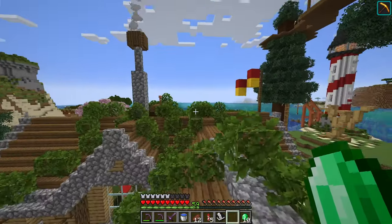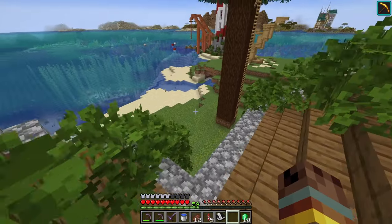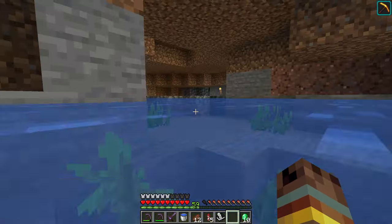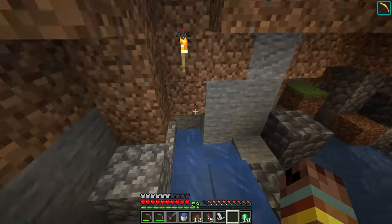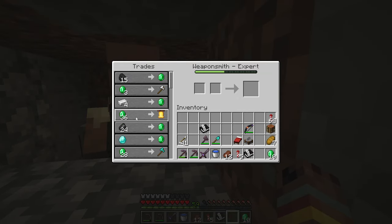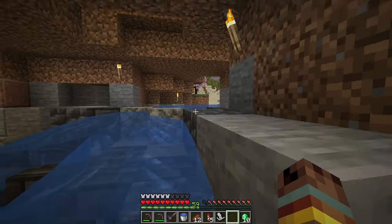I've got to get some more emeralds before we get to that because I don't have enough to buy a name tag yet. One of these guys in our little trading area is going to be the one we trade with. We've got a couple of guys with some decent trades - this guy is probably our best bet with this flint trade right here, so let's go dig up a bunch of gravel.